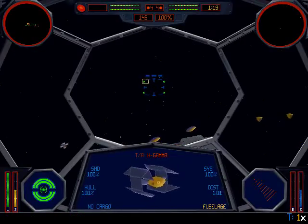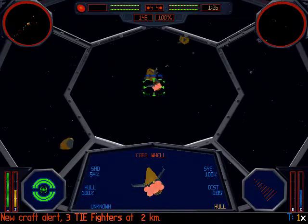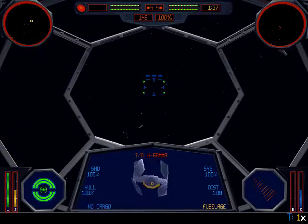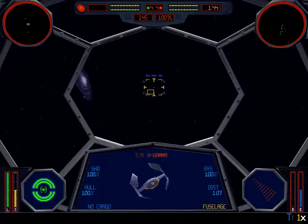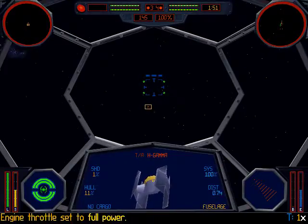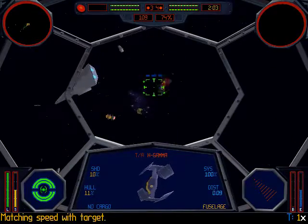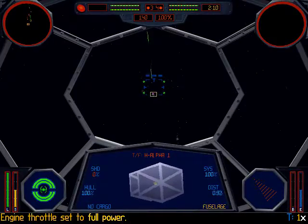Now I can use the tractor beam on these guys. Whoa, what's going on here - let's go for this guy. Let's give you a missile! He's returning to hangar. I might be able to use the beam weapon so you guys can see what it does - actually it's not really required until you get to these guys.